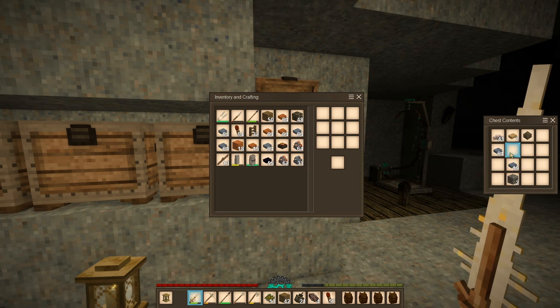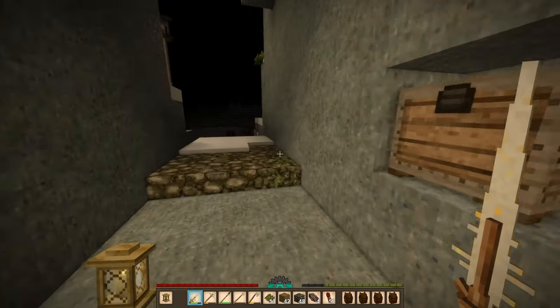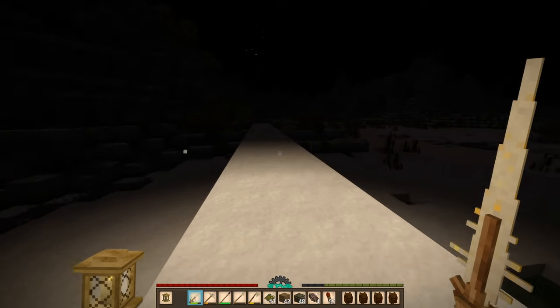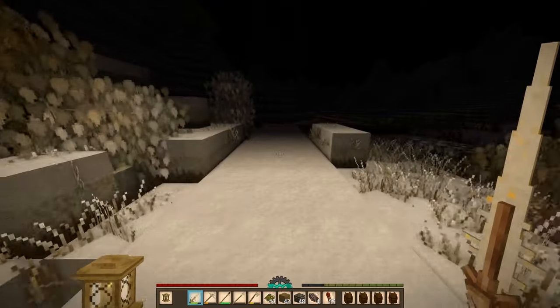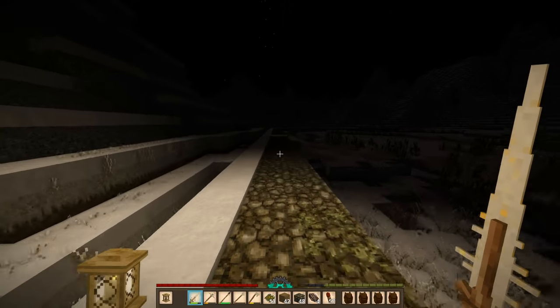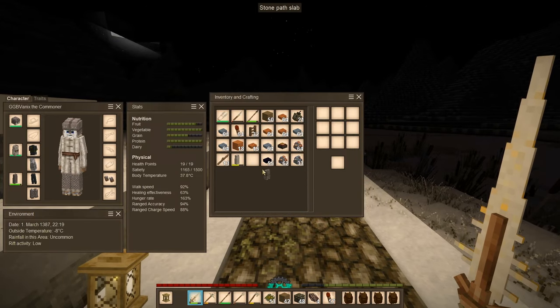We'll take the stone paths — I'm pretty sure there was a place around here that needed the full blocks of stone paths. I'll keep the chainmail on because I don't have enough room in my inventory — or, actually, I guess I can just do this.